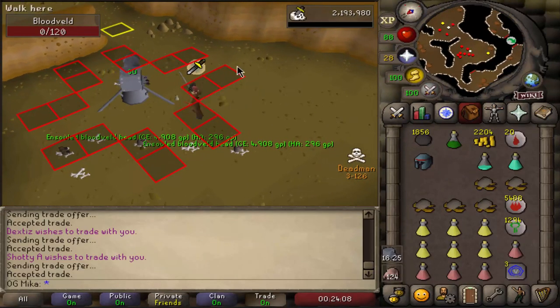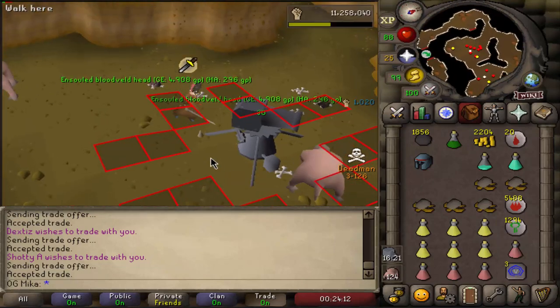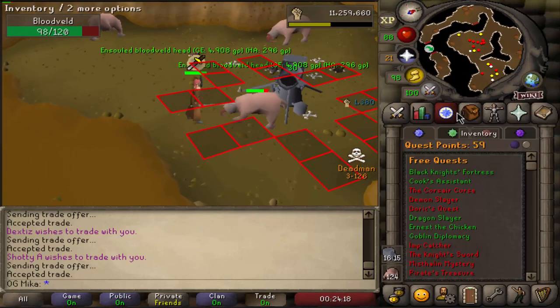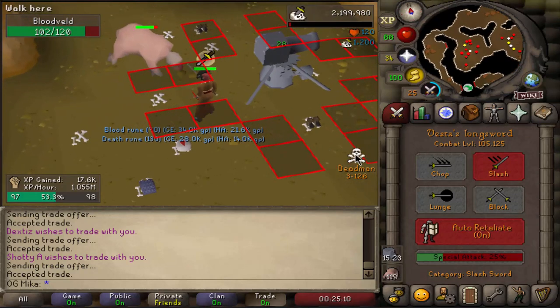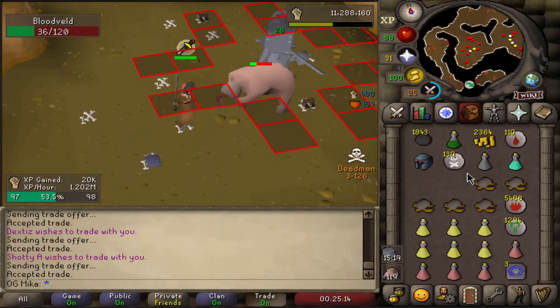There we go — 81 Slayer! I'm kind of just watching Sea Engineer's video and chilling. A nice little level — four more to go to those whips. Slowly creeping up towards 98 Strength. Holy shit — I hit a 67! And I also got a supply drop of Blood Runes and Death Runes. Very nice.